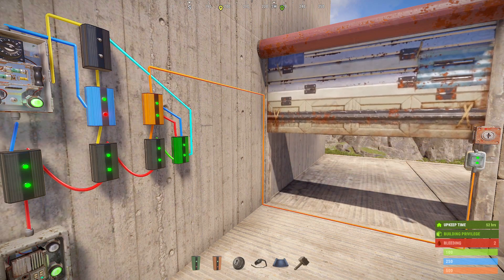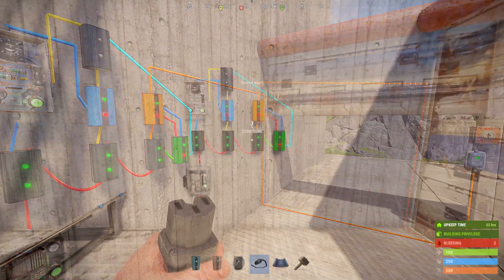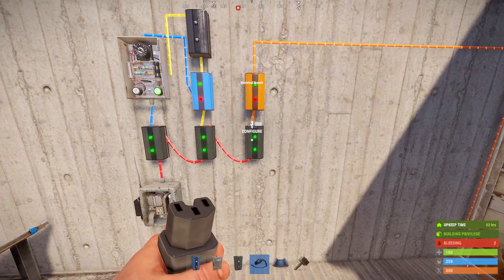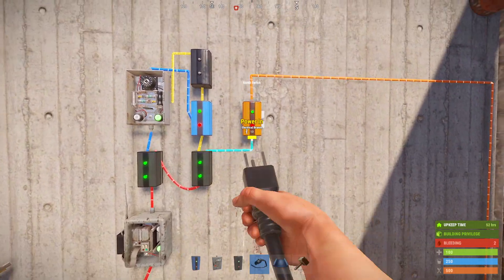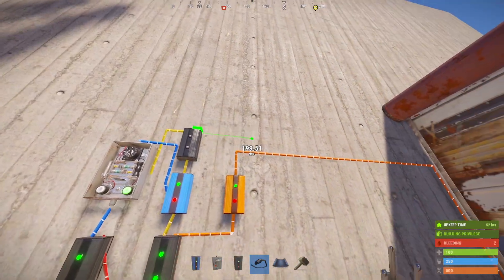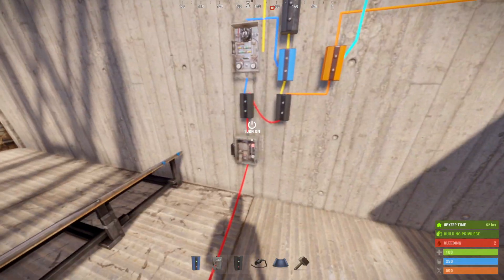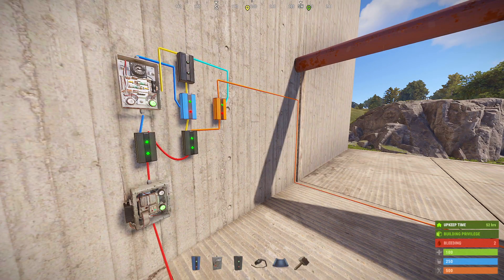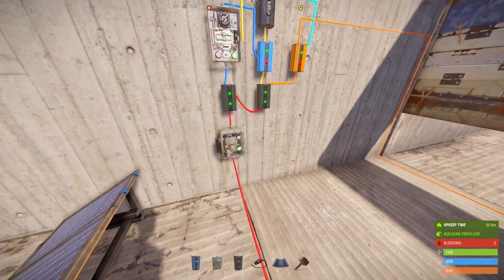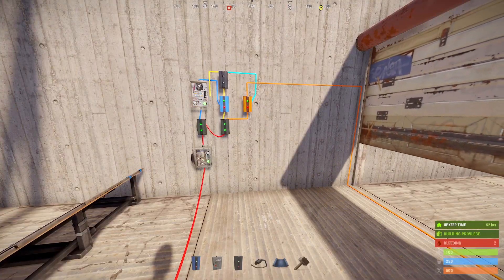There are a few optional components in case you don't have them yet or just don't see a use for them. Starting with the memory cell: the only thing we really need to do is power the set function on the RAND switch, so we can get rid of our fourth electrical branch and memory cell and simply power the RAND switch with the right side of our second branch, then run the power that toggled our memory cell into the set function on the RAND switch. You can see that by only having the set function flickered with power, it still works just as it normally would, but it will run a lot more often — so you're probably going to want to set the timer a little bit higher.